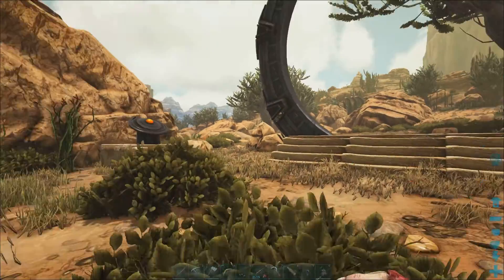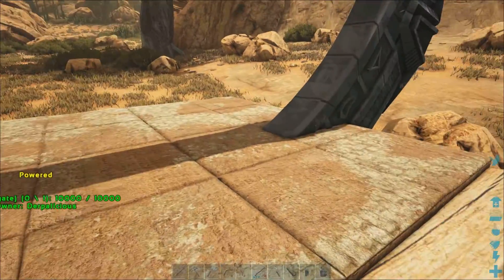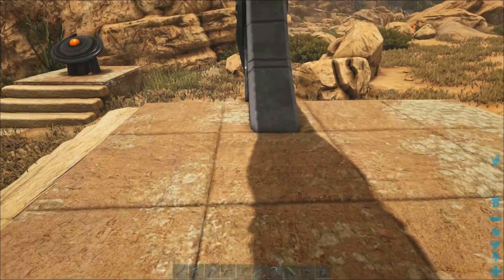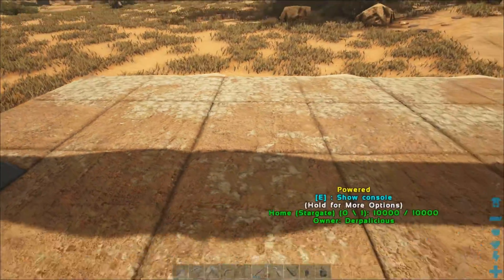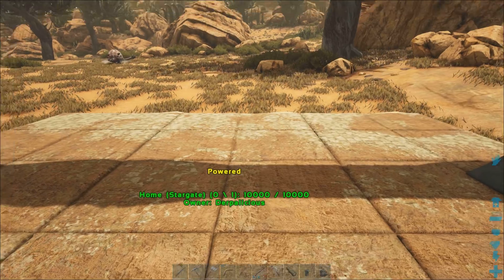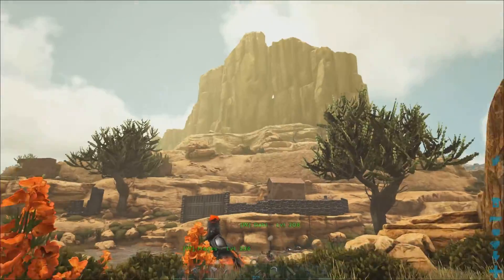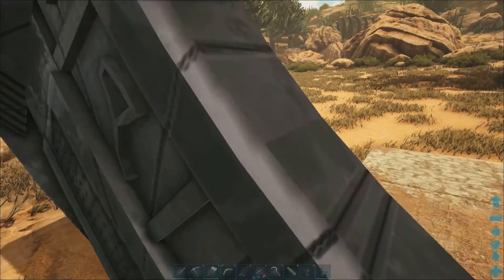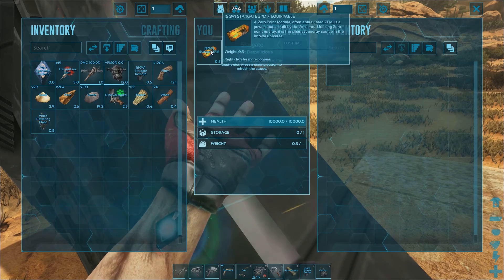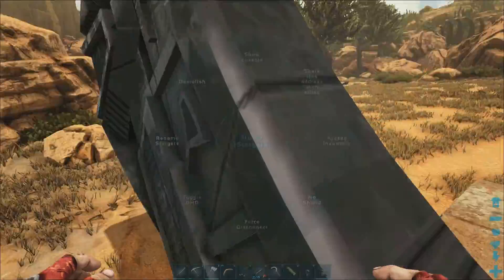You do want to take a second Stargate ZPM. The ZPMs are what actually power the Stargate. So once you've placed down a Stargate - if you're looking at a Stargate and it's the furthest away from you on a foundation, that is then facing your direction, so the wormhole will come out this way. This is the way you'll come out of the wormhole, but you can go into it from any direction. Once you've placed it, you can put a ZPM in there, it will be powered, and you can rename it and toggle DHT.